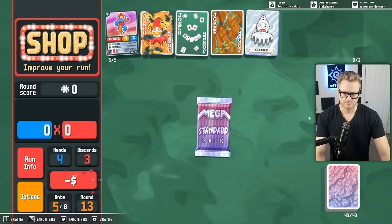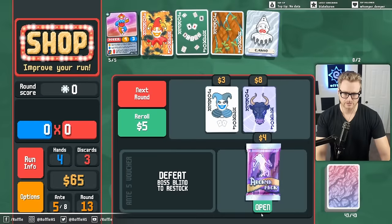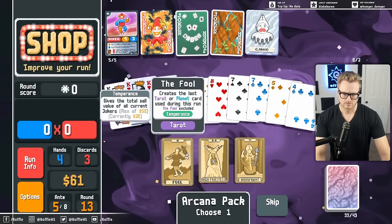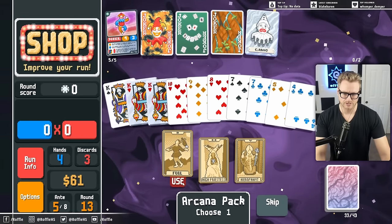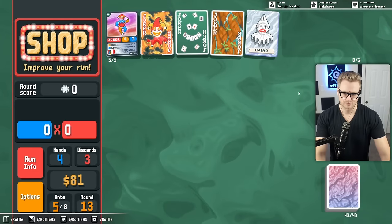Bowl is not important. We're just looking for a Red Seal and/or Steel Kings and a Mime. Fool? For money, so that we can roll more.